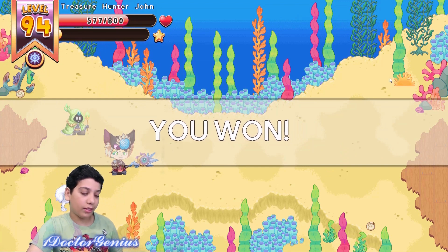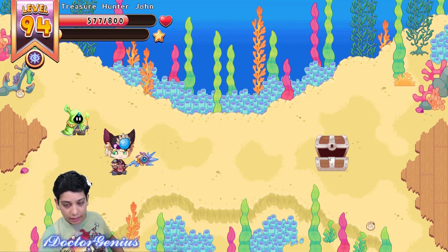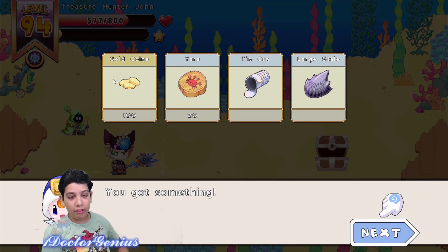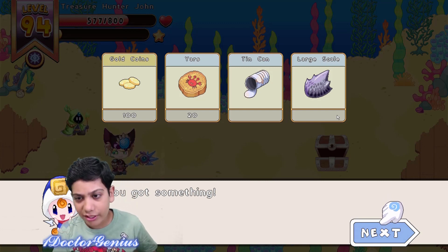Now I won, yahoo! Let's open up the chest and see what we get - I got 100 coins, 20 hours, a tin can again, and a large scale. I don't even know how many of these large scales and tin cans I have.